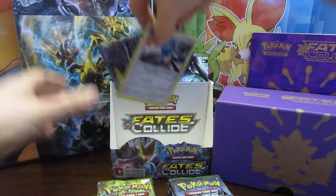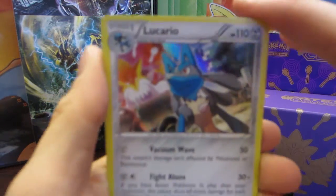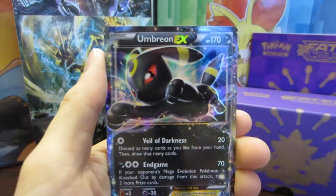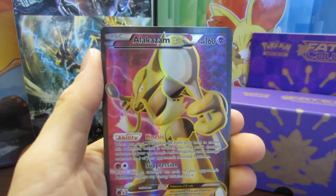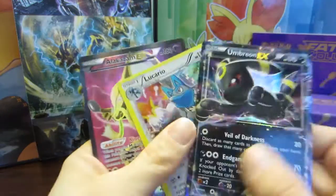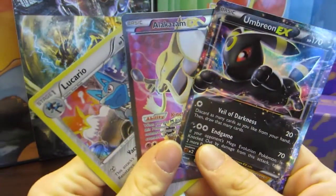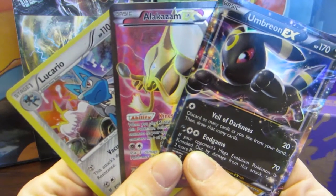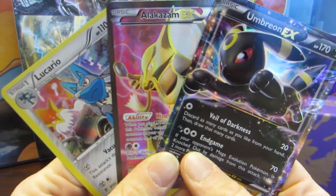Just to recap this part — we'll show you the Lucario Holo, our Umbreon EX, and our Alakazam Full Art. Thank you everyone for watching. As always, don't forget to like and subscribe, maybe leave a comment — that's always nice. Check out all my other videos. I hope all of your Pokemon shine.